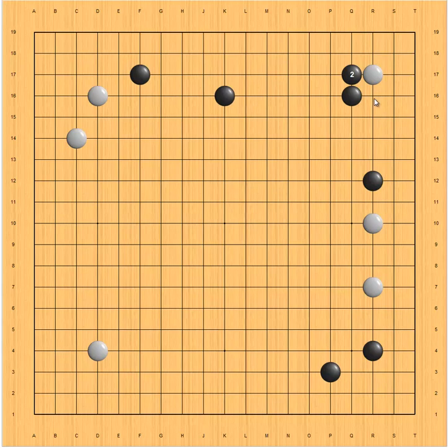Black should block here. White extends. Next, what should black do? Normally, black hanes — this is the common joseki. But in this case, it's not the best move. Let's see why.